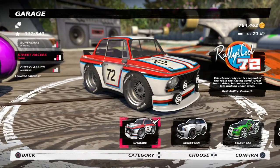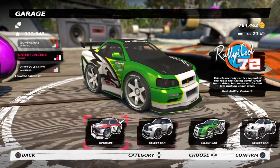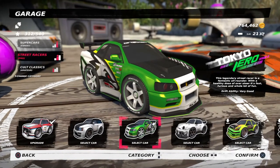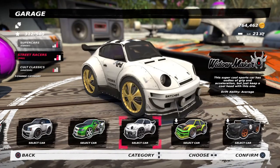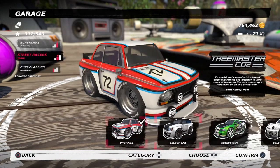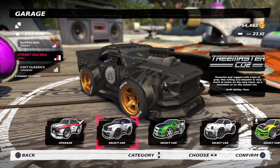What's up guys, Jockerel here, and today we are going to see which street racer is the fastest. This will include Rally School 72, Tree Master CO2, Tokyo Zero, the Widow Maker, Apex GT86, and finally the Hooligan.